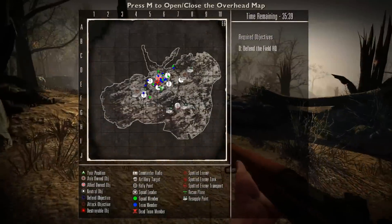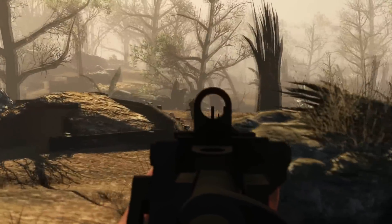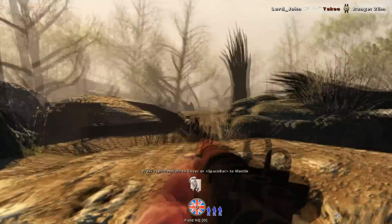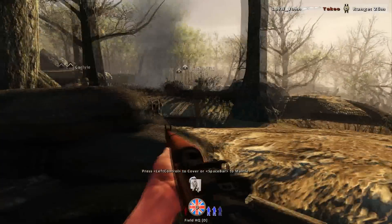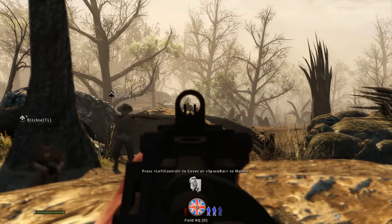We've lost all the points, so we're forced to hold the center now. We've got one over there — get in the points! He's Banzai charging. He's trying to crawl over the bunker.